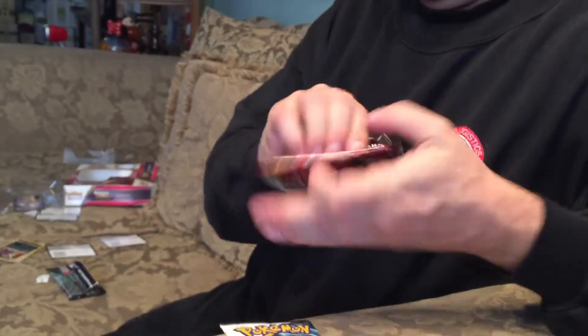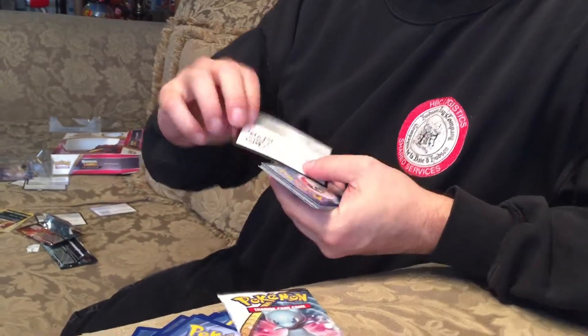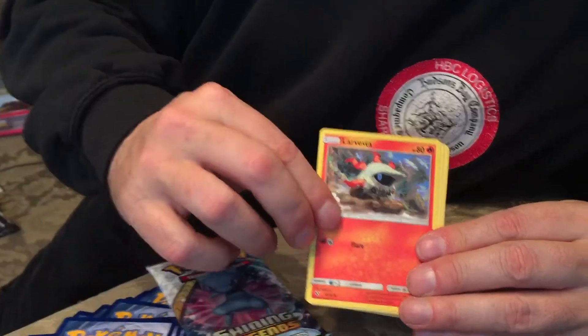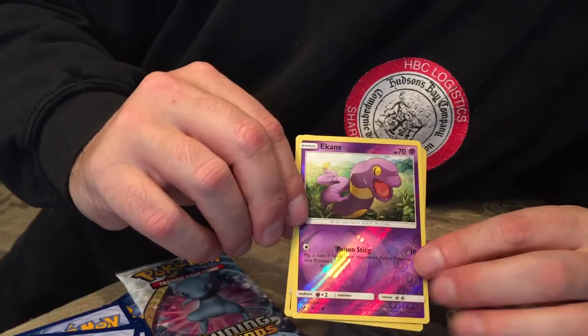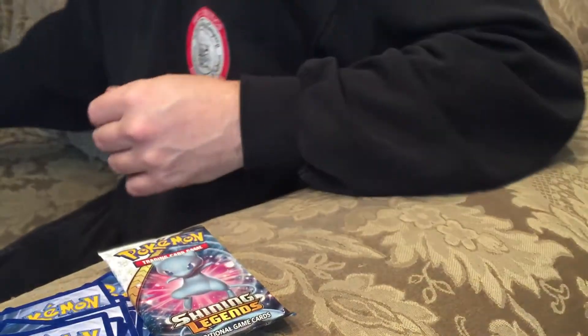Let's get Rayquaza next. And another code. Let's do the Serena GX box code too while we're at it — it's Christmas Eve, we'll give away a whole pile of stuff. Here we go: Ivysaur, Quillfish, Shroomish, Litton, Larvesta, Fire Energy, Scrafty, Energy Revival, Double Colorless Energy, Nikans, and a Reshiram Holo.